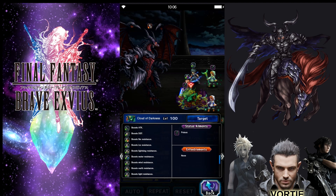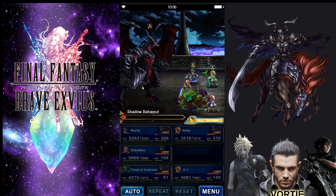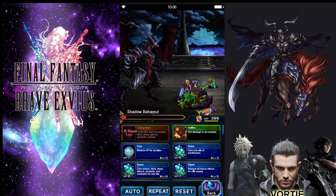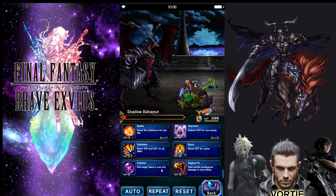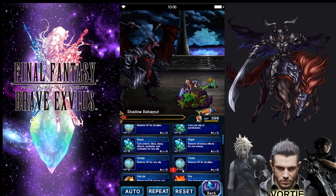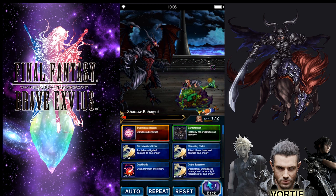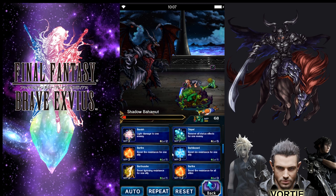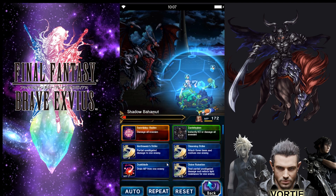Defend, defend — we have resistances, we're gonna defend. Boom, there's the Mega Flare. Two units are down — I don't care because right now I can do enough damage to kill him. I'm gonna heal up. Next round he's gonna be doing all his elemental damage which I can just eat. I'm gonna melee attack him — I don't want to kill him right away, I want to bring him down a little bit more first.